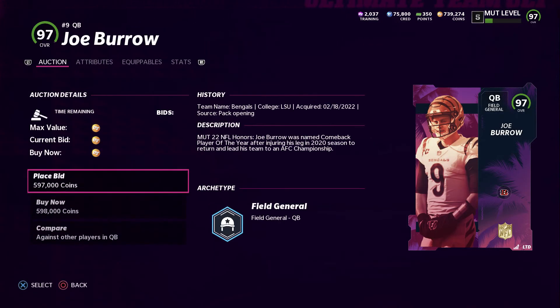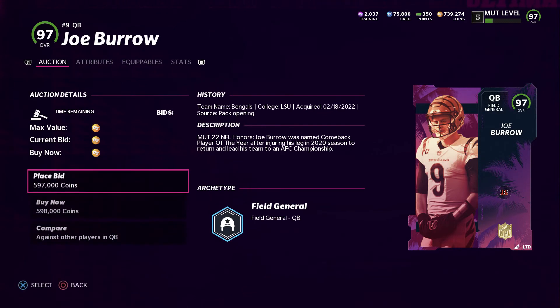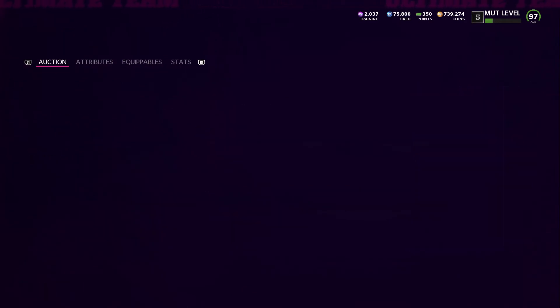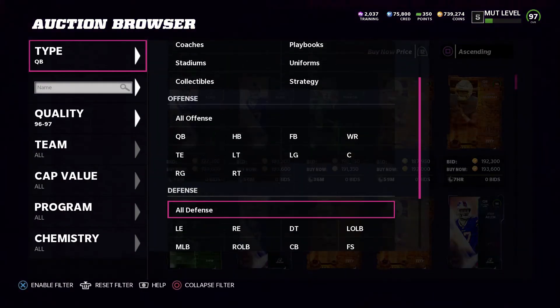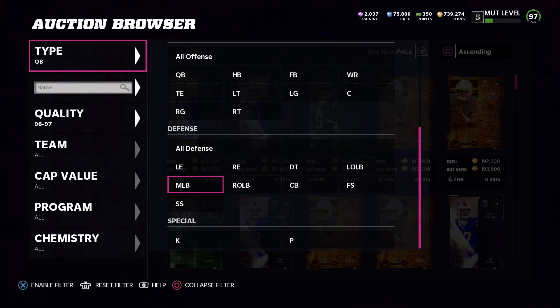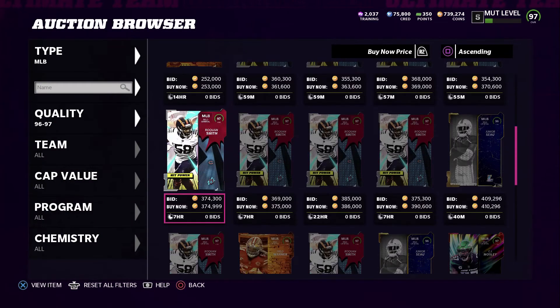Joe Burrow is going for around 500,000 coins. He has 87 speed, 96 throw power, 94 short, 96 medium, 95 deep, 93 under pressure, 94 on the run, and 96 play action. He's the runner-up for the Super Bowl and Comeback Player of the Year. Card looks good for Bengals theme team fans.